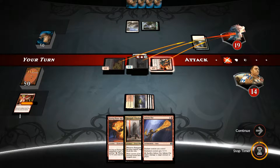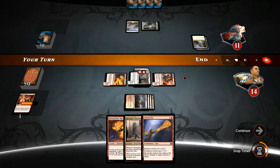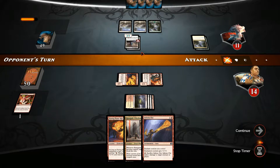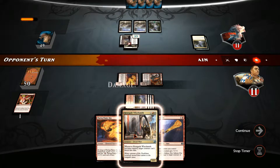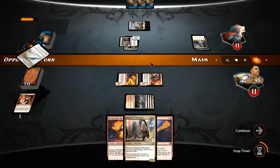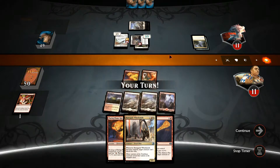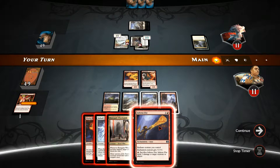We hit our opponent for 8, leaving him at 11. He attacks for 3. If he doesn't develop the board, I'm just going to hit with Renegade Willsmith. He does have the Skyhunter Skirmisher, so in this case we're just going to go for the Infernofist.